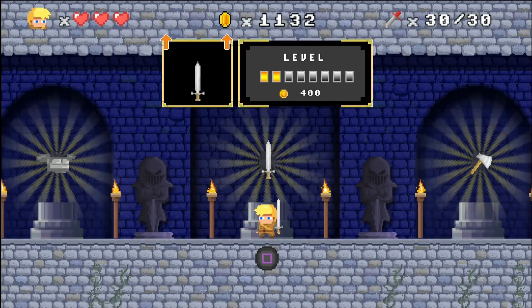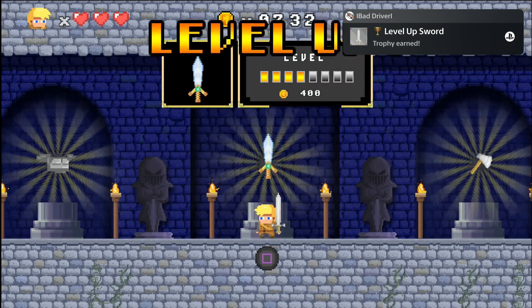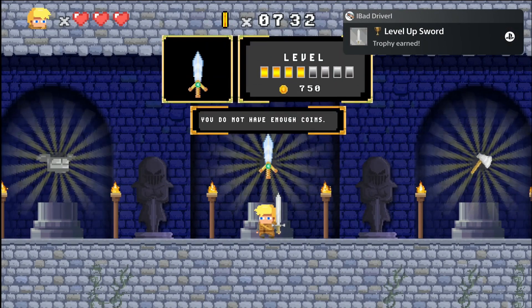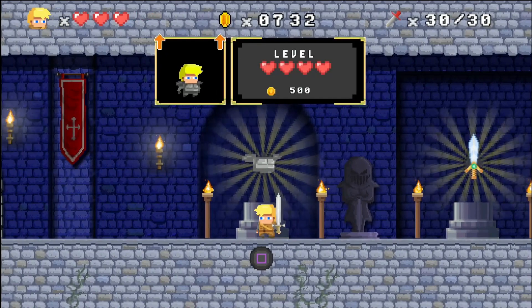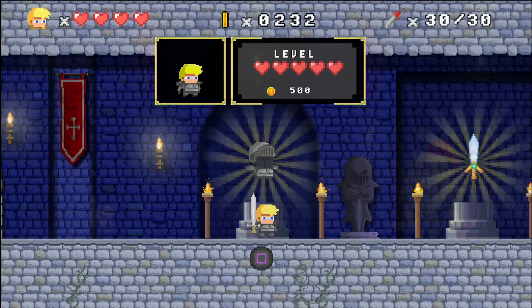Later in the levels you have to interact with some levers to open a new path. If you die on a lever you have to start from the beginning of the level, but you don't have to interact with the lever again. Please keep that in mind because this saves a bit of time.